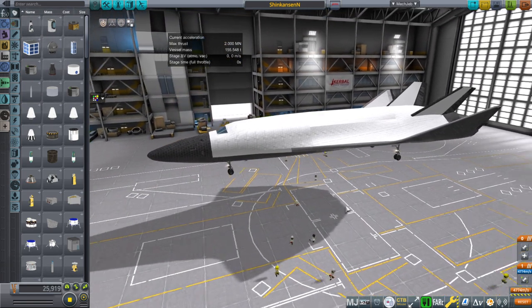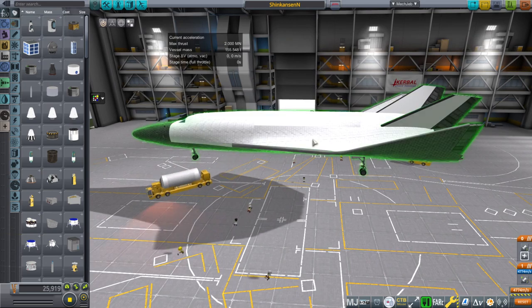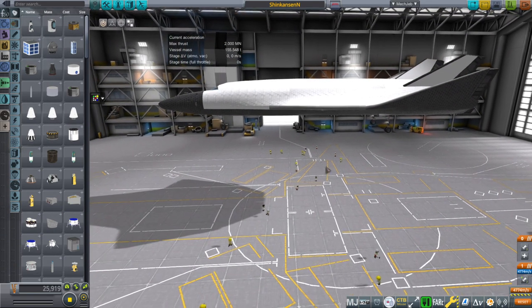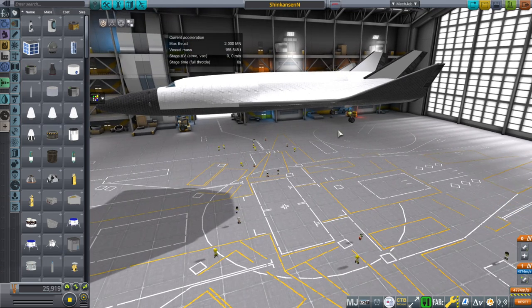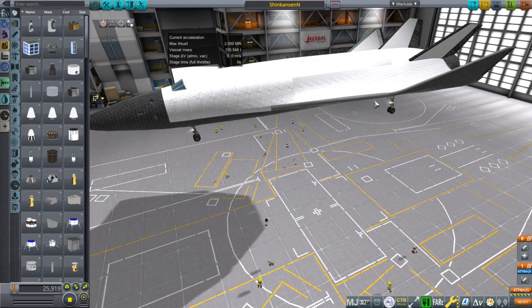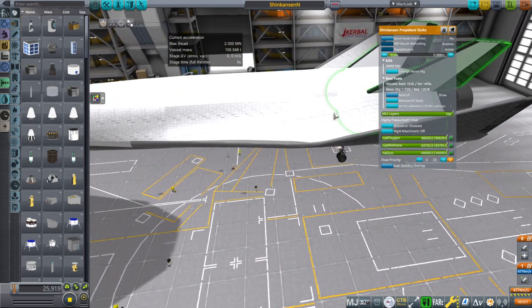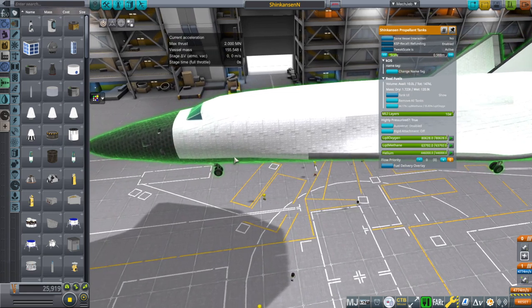This is a spaceplane designed with many constraints in mind, but the basic one is that it is launched with a carrier plane that is identical except the carrier plane is filled with fuel, and the spaceplane only has fuel in the tail here in propellant tanks. They are a separate part to ensure the balance of the spaceplane is correct.